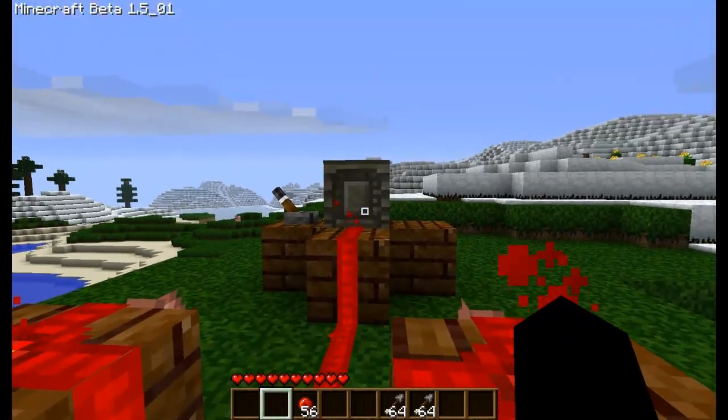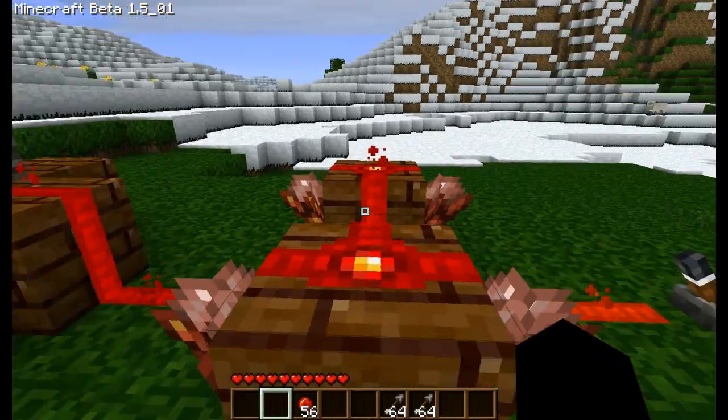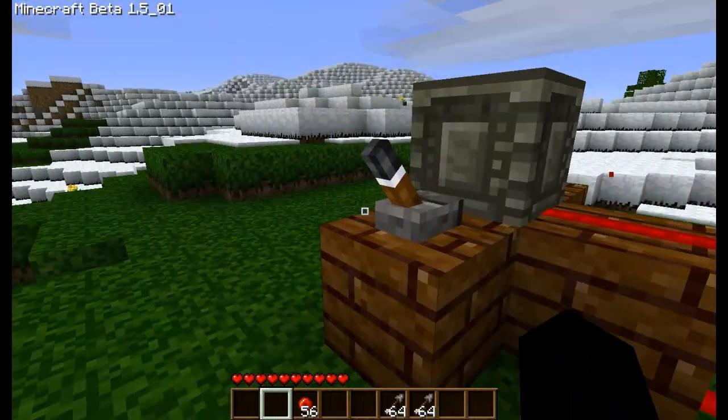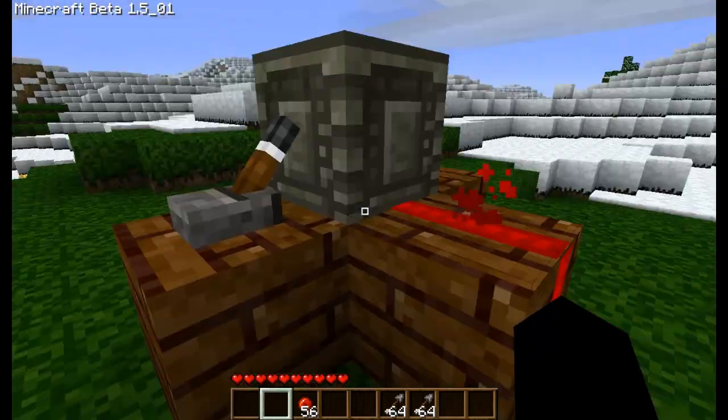If you've got arrows in that dispenser already you may hear some arrows shoot, and that is because arrows are shooting. Of course they won't shoot after that. Also, you want to make sure that this one is turned on.